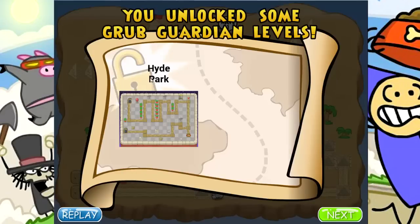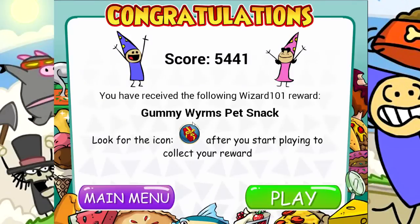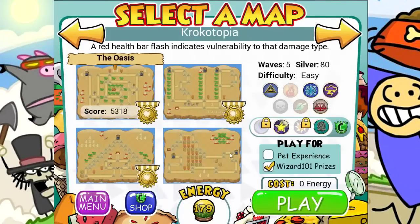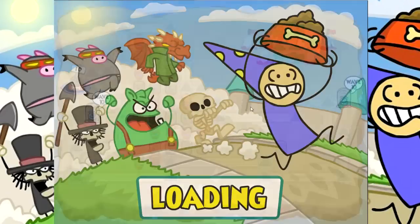We unlocked Hyde Park and the Croco Sphinx. I think we'll just do the Croco Sphinx to get that one over with and complete everything up to Marleybone. Hyde Park is medium difficulty — what is the Croco Sphinx? Hard. This one was medium, so we're going to need our Avalon and Star Towers for this one. Croco Sphinx is considered a hard map, let's try it out.